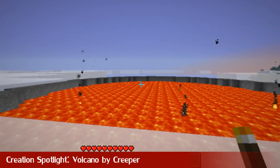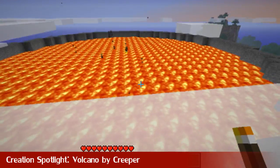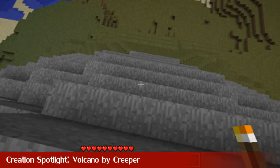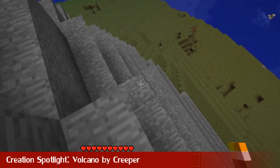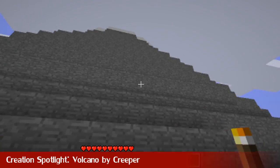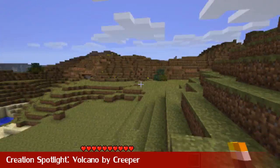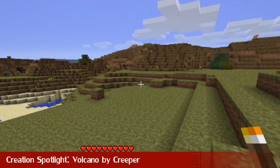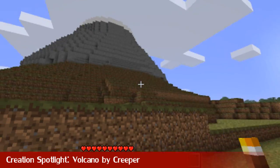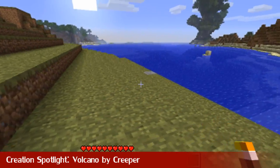It's time for the Creation Spotlight. This is a volcano by Creeper of the Schematics Forum, and this is awesome — it's a volcano. Every evil genius needs a volcano in their world. And you can actually build underneath the volcano. If I can get under it down here, I will show you.